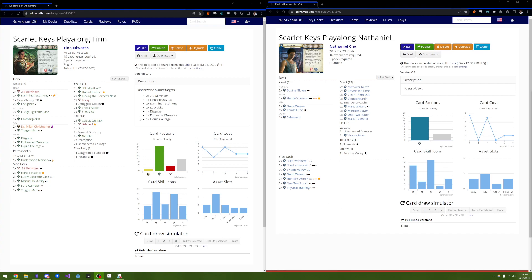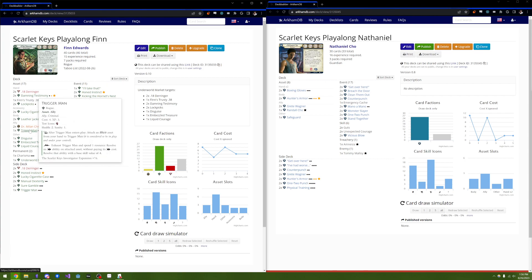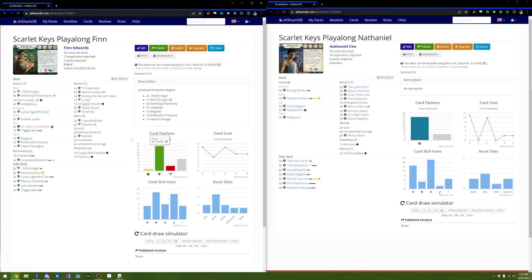One quick note: in editing I realized that when I was doing experience points for Finn, I accidentally used one too many points, so I gave myself up to 17. We've really only earned 16 points, so I edited the deck a little bit to bring it back down to below 16. I think I took out a Trigger Man or something like that. So with that said, let's hop back into the map.